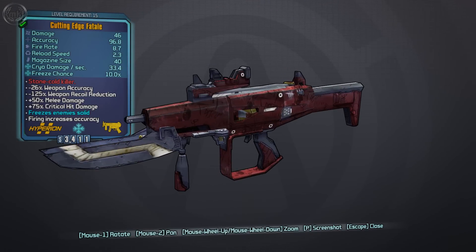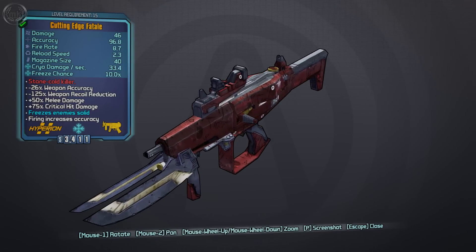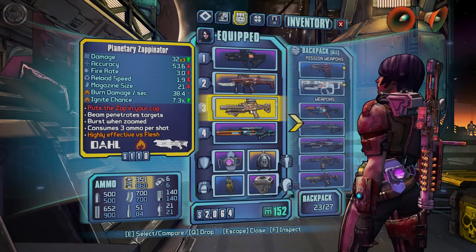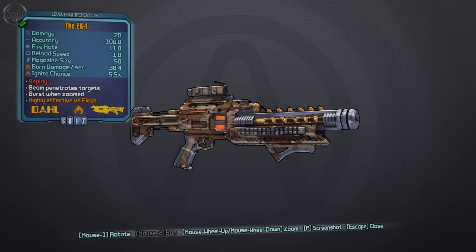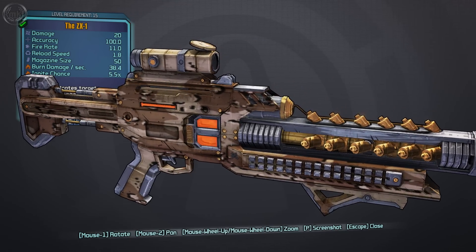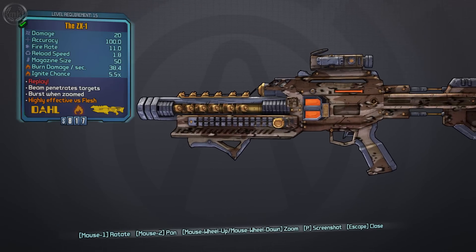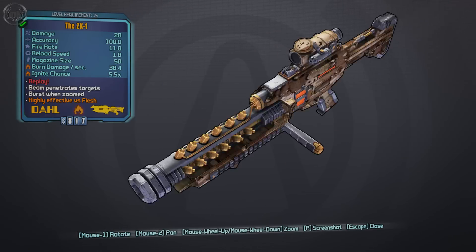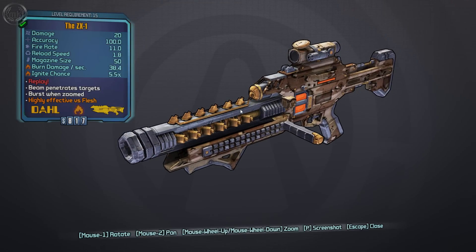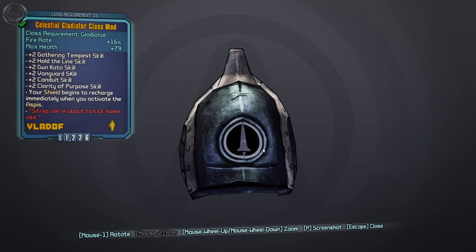This is the Cutting Edge Fatale — very similar to the Bitch legendary SMG in design from Borderlands 2, but this one is now a freeze weapon. So you've got the Cutting Edge Fatale, Stone Cold Killer, Planetary Zappanator as the white one — skipping that to get to the ZX1, which is actually a reference to the Fifth Element movie. They had a weapon called the Zorg ZF1, and the red text says 'Replay' — there was a button where every subsequent shot would go to the target no matter where you were aiming. I couldn't get it to work like that, but it's an energy weapon that works like a pulse rifle.